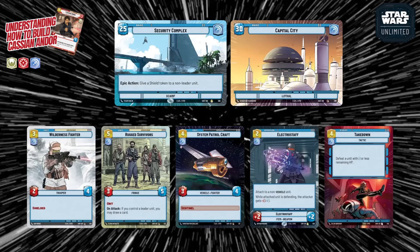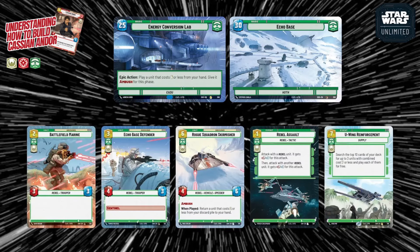Vigilance doesn't have the strongest unit lineup for Cassian's aggressive gameplan, but it offers healing, protection, and survival tools. If you want to extend the game and play a slower, more defensive game while maintaining card advantage through Cassian's draw, Vigilance is a solid option. Units like Wilderness Fighter, Rugged Survivors, and System Control Craft provide protection from the space arena as well.